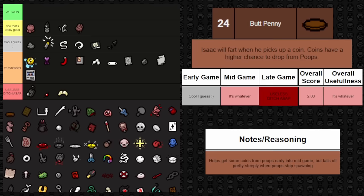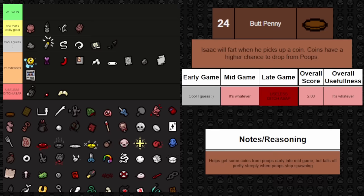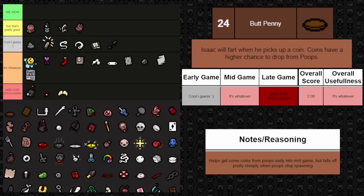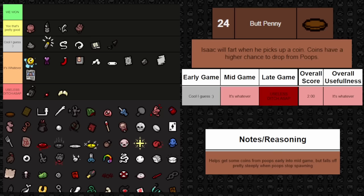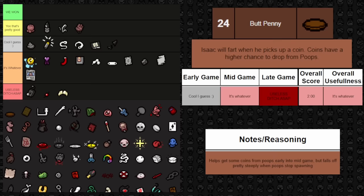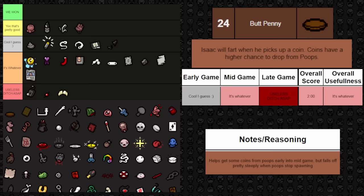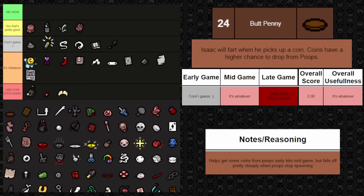Next up is Butt Penny. When you pick up a penny, you fart. But also — and I didn't know this — coins have a higher chance to drop from poops. That second part bumped it up on my usefulness list. It's better early on when there are more poops to abuse. Mid game it's whatever since fewer poops are spawning. Late game it's completely useless since you don't really have a use for money and poops aren't spawning often. Overall, surprisingly not useless — just kind of whatever.